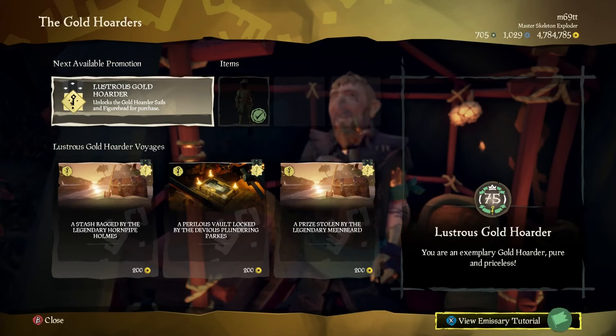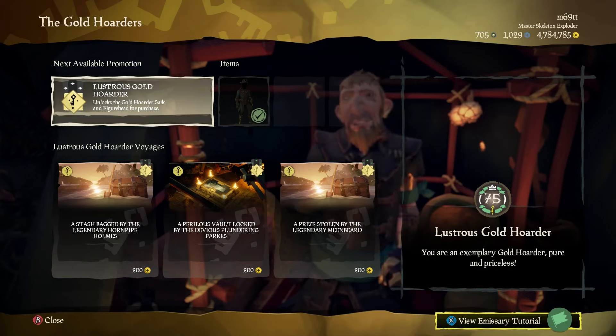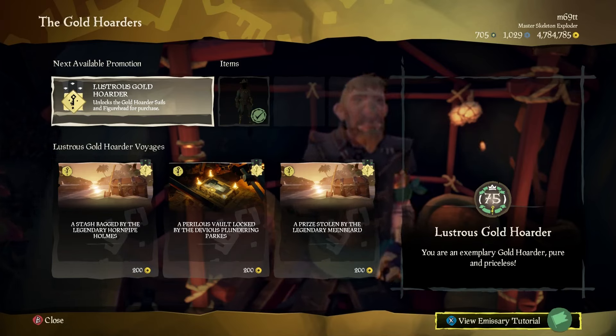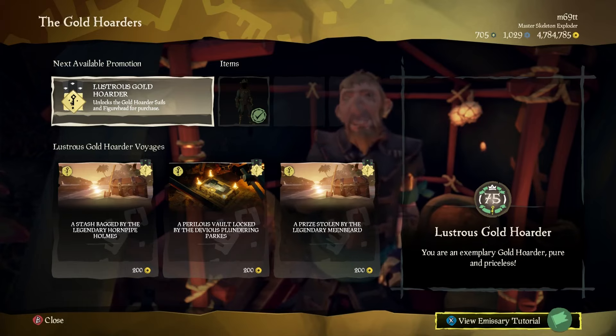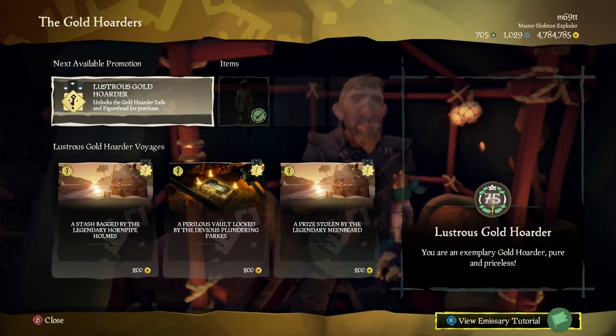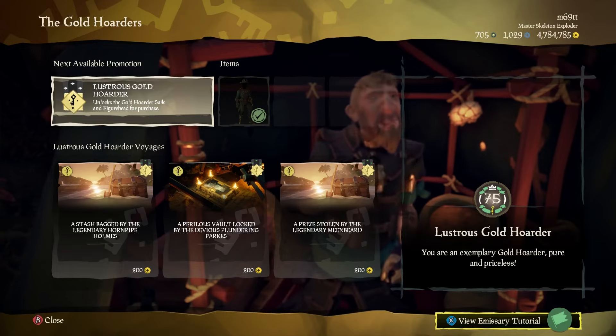After hitting level 50 in each trading company, you need to buy all the promotions. In the top left corner you'll see something like 'next available promotion: Lustrous Gold Hoarder.' You have to buy all promotions until the title says 'Master' — for example, Master Gold Hoarder or Master Merchant. That confirms you've earned the promotion to level 50 in that company.